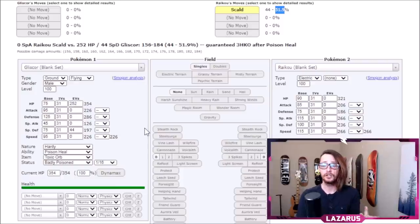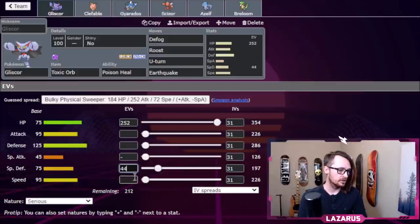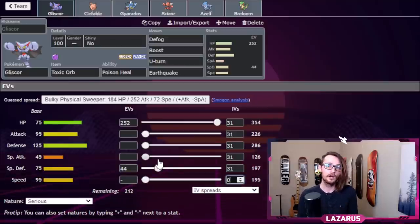We only need 44 Special Defense EVs to stop Clefable, Raikou, Cresselia, and many others. Since we wanted to be a big physical wall, the rest of the points go mostly into Defense. We're also going with a Speed-reducing nature and zero IVs in Speed. You might think: why zero Speed IVs? We want to be as slow as possible so we soak damage. We're too bulky to die, and since we have Roost, we restore that health later — then U-turn out.